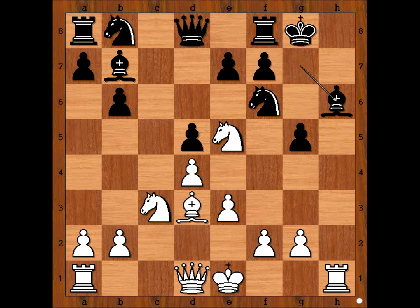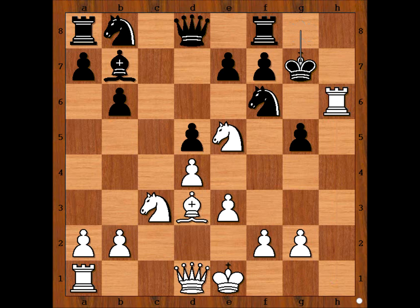So we have bishop takes pawn, rook takes bishop, king to g7 attacking the rook. White to move — what is the best square for the rook now? This is the most interesting position of the game. Please pause the video to find the best move for white.